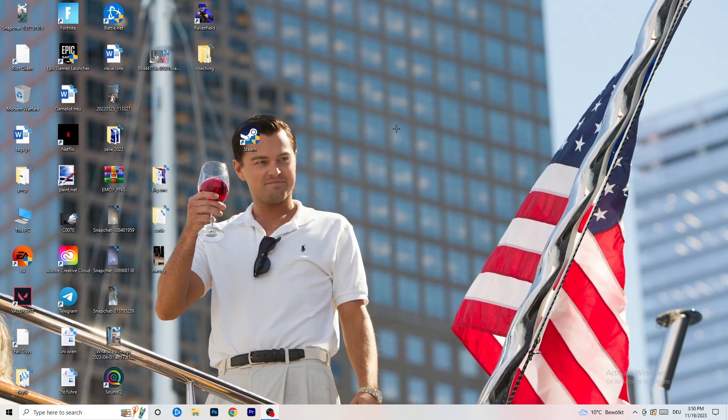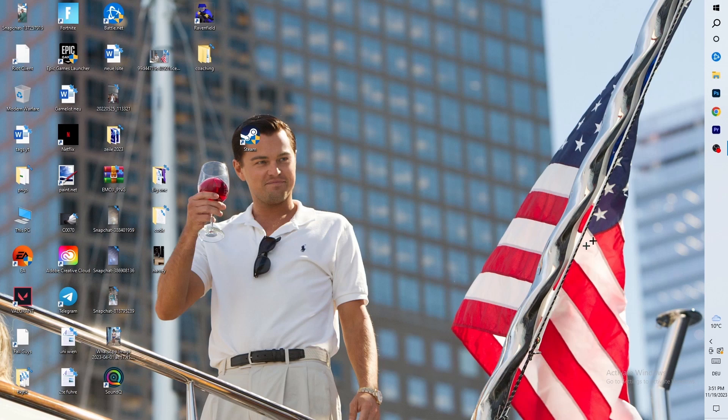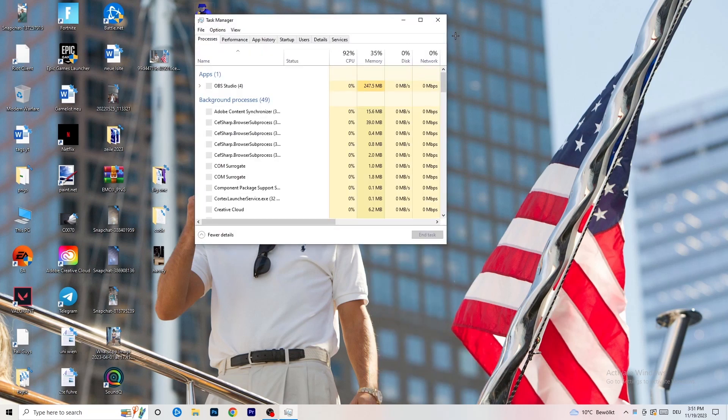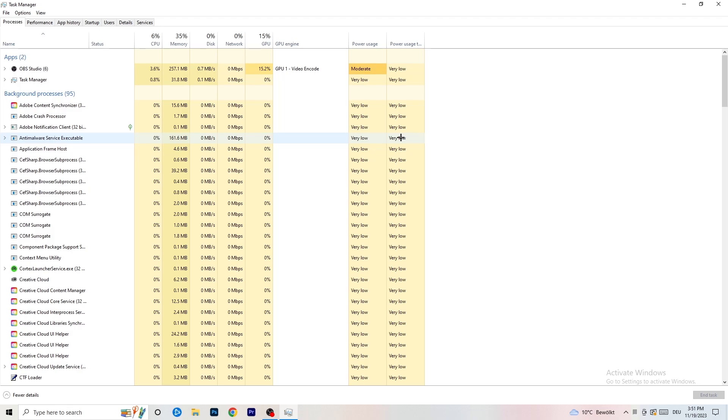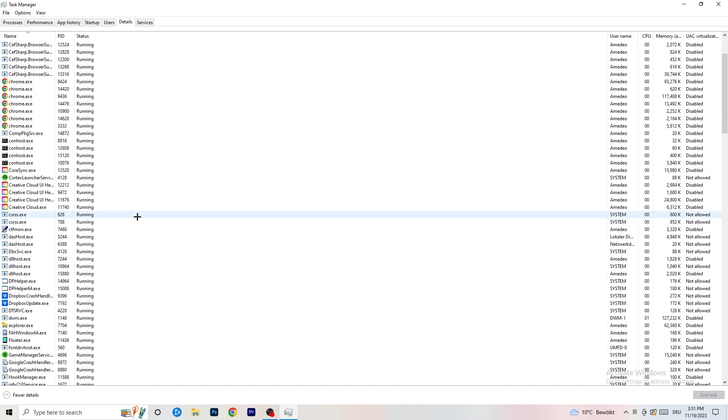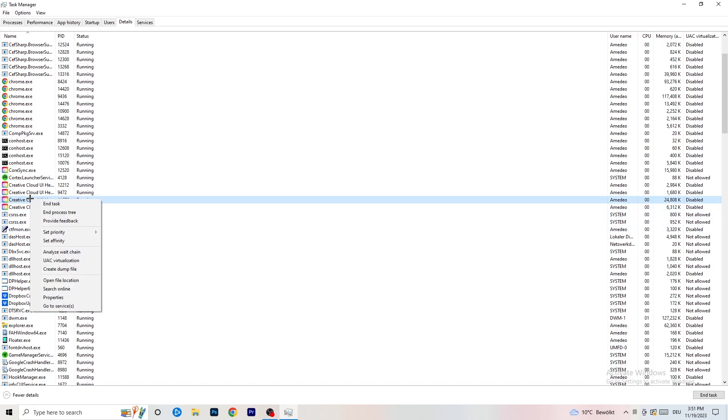Next, navigate to the taskbar at the bottom of your screen, right-click it and open Task Manager. Go to the Details tab in the top-left corner and search for your game or launcher process. Right-click it, go to 'Set Priority', and choose either 'Above Normal' or 'High' — check which one works better for your PC. Try both and see which one helps your game launch.